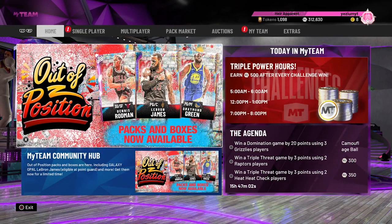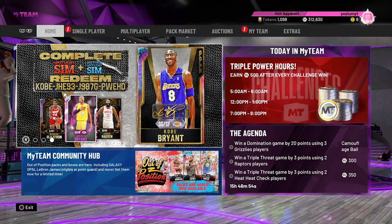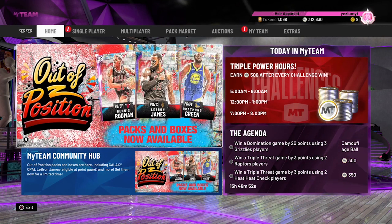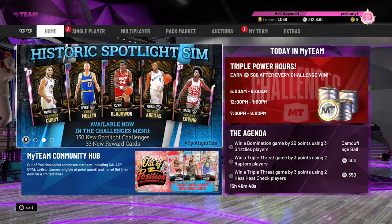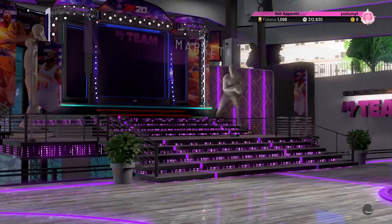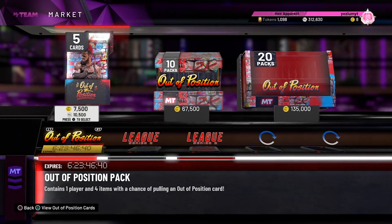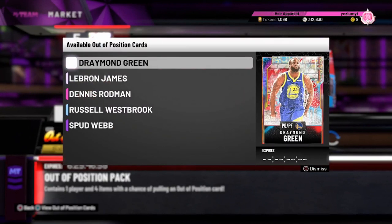Yo, what is good y'all, we are back with another video. In this video I'm going to be going over a couple snipe filters you guys can use for these new packs. 2K ended up dropping something — I don't know how I feel about this — out of position packs with a couple kind of weird cards, if we're being honest. Opal Draymond, shout out to Draymond, goated.